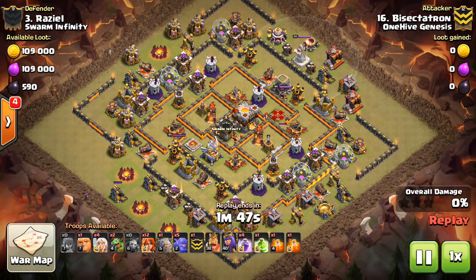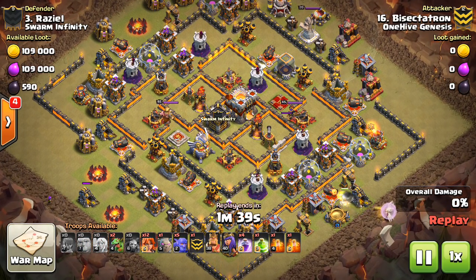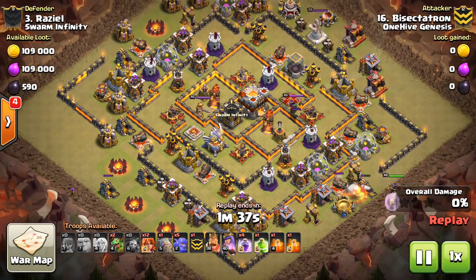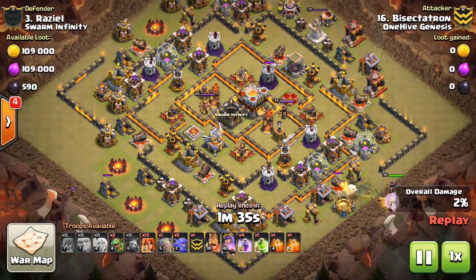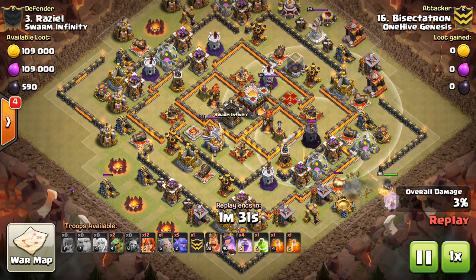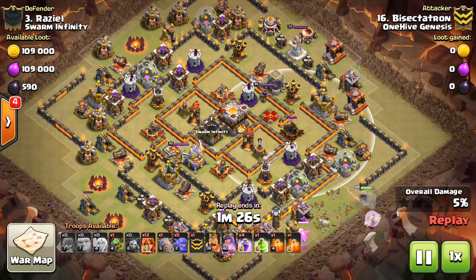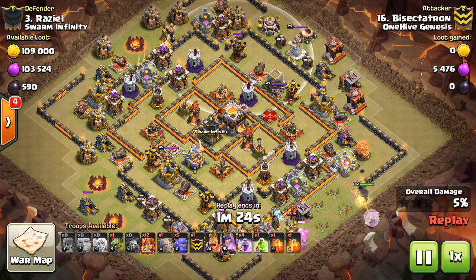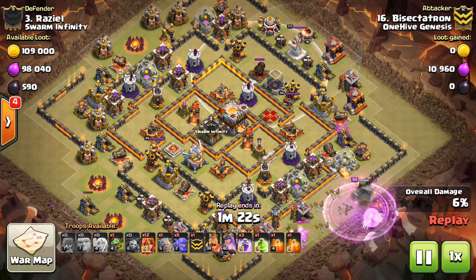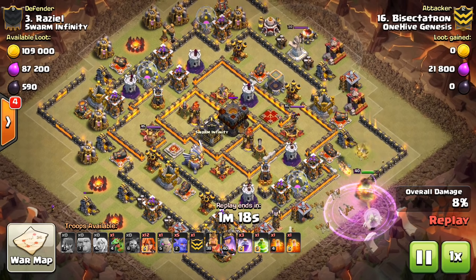I start off with a queen walk — that's a good way to create a funnel on one side. You get both percentage and the funnel taken care of. What I really liked about this queen walk is that I'm sending my Valks right into this area straight at the Town Hall. I want to funnel out these two key buildings because they're the main threat of forcing the Valks to walk the wrong way. The Valks go from these three touching buildings, which they'll be attracted to, then take the jump to the Wizard Tower, then to the Town Hall.